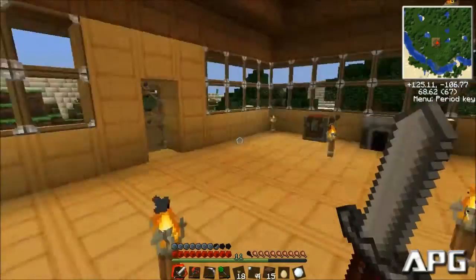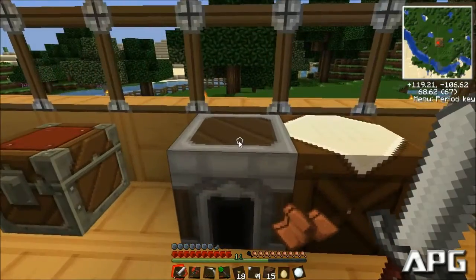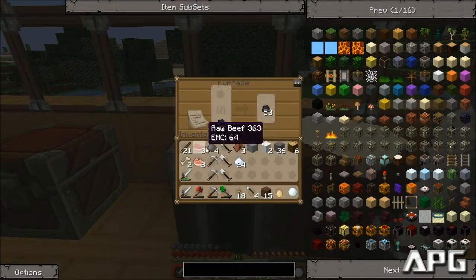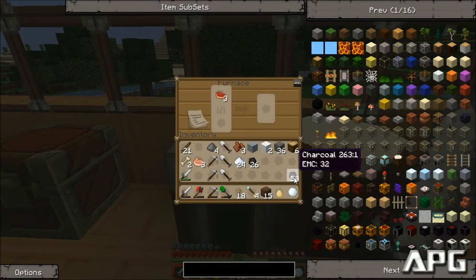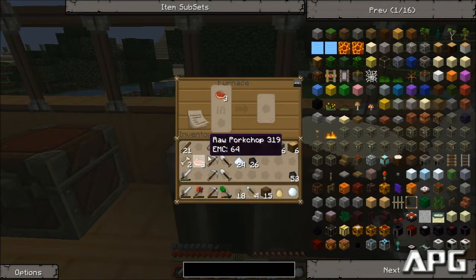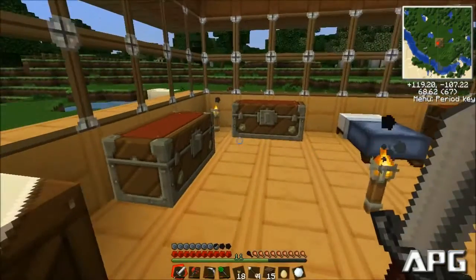But we have our macerator. We've got all kinds of dust and all kinds of goodies, and I need to cook some goodies. Get rid of that charcoal. What was I going to use charcoal for? I was going to use charcoal for my steam engines. I guess I was using charcoal for everything. That's okay, I can deal with this.